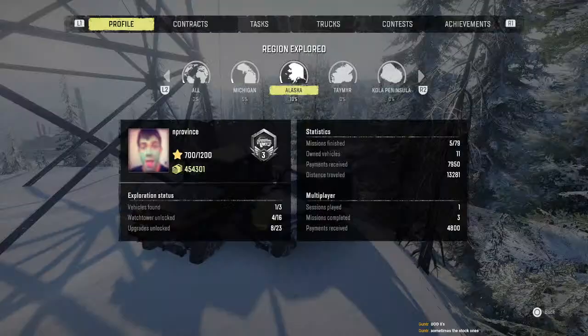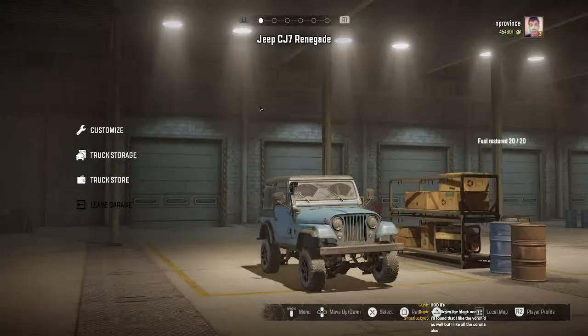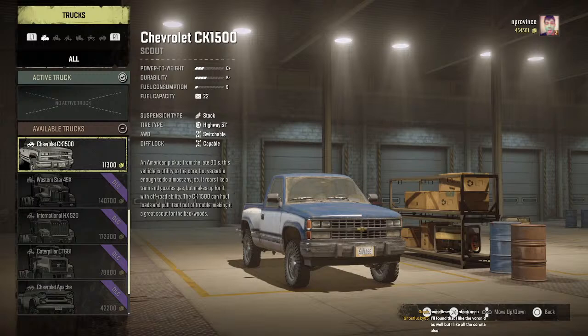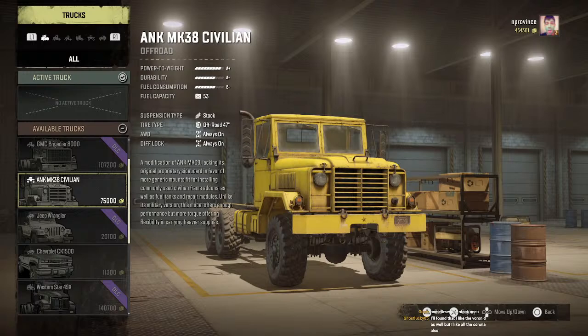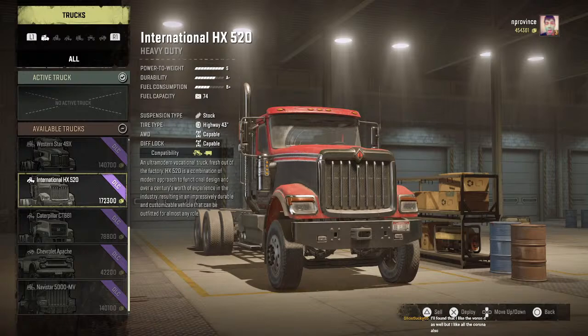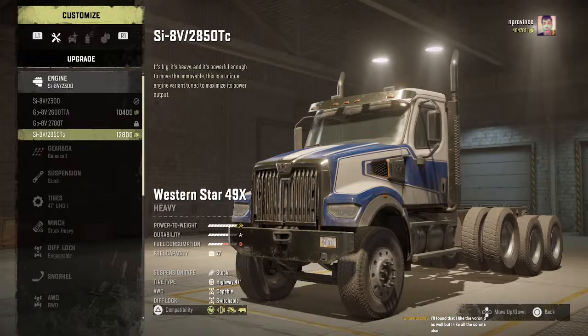That's a decent amount of money! I wonder how close I am to the next level — 700 out of 1200, just halfway. I'm not using the Ank Civilian right now even though I have it — it's too overpowered. So out of all these trucks, the Navistar is probably going to be the best one to use. These ones don't have all-wheel drive or diff lock until around level 13 to 15. The only one with diff lock right now is the Western Star, so that's what I'm going to use.